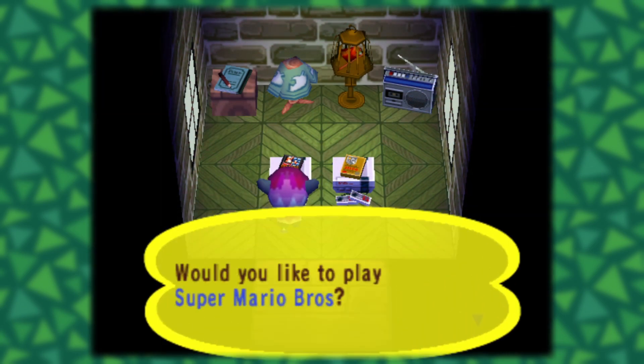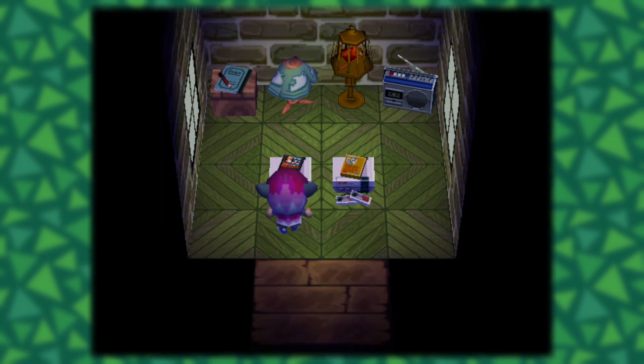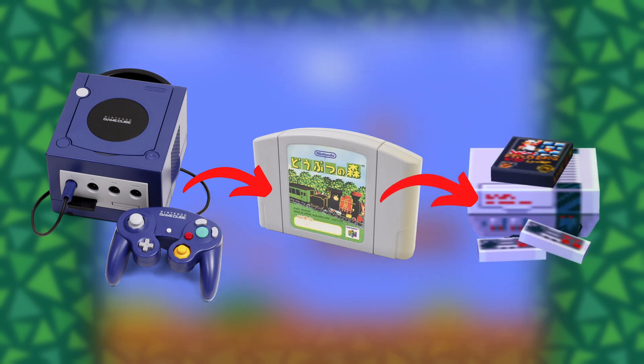For those unfamiliar, Animal Crossing does have a built-in NES emulator that is used to play actual NES games through special furniture items. When you think about it, the GameCube is actually running an original N64 game, which is then itself emulating the NES.